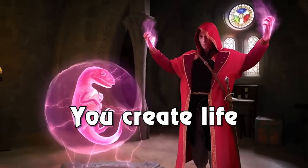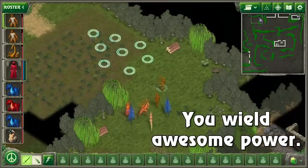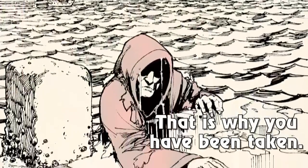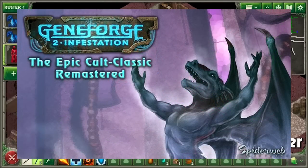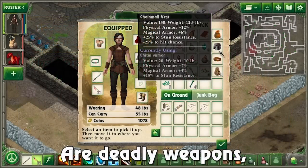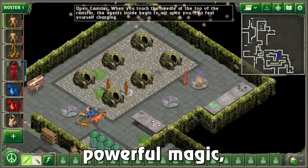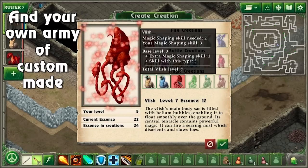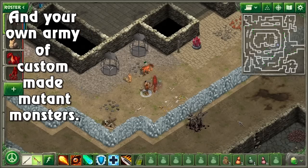Gene Forge 1: Mutagen had a Kickstarter and subsequent release — it was a remaster of the original CRPG Gene Forge, a tactical game where you summon and utilize various monsters in battle. Thanks to Cirque for bringing this to my attention: the second game in the Gene Forge franchise is now receiving a remaster as well, and the Kickstarter early access page is now live to follow and get notified when the campaign launches. I tried the original a while back and while it's not my forte, it's a cool series for fans of classic computer RPGs. The footage on screen is from the first remaster.